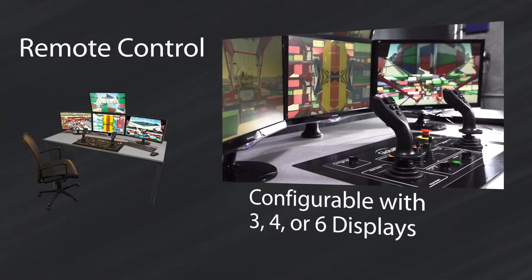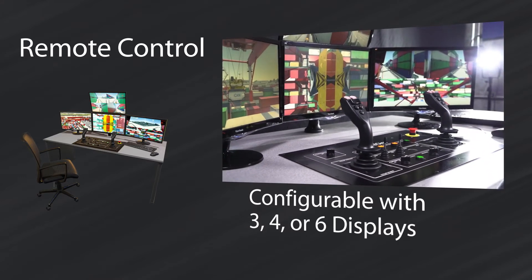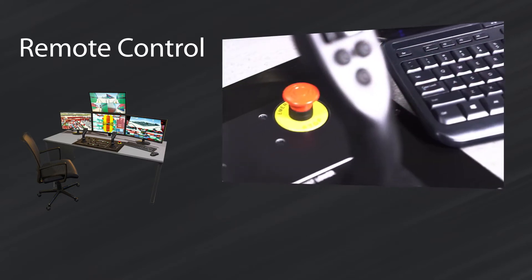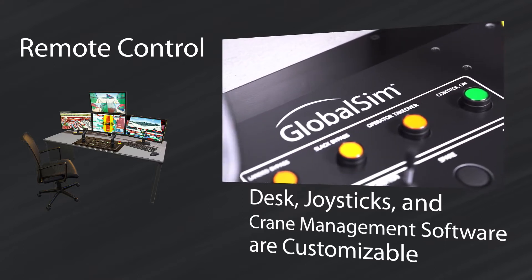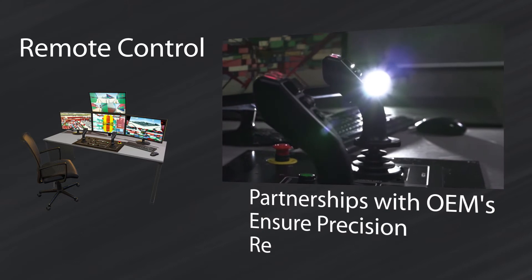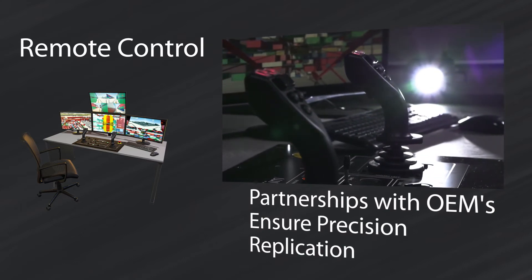GlobalSim's remote control station accurately portrays a remote control desktop and can be configured with three, four, or six displays as needed. The desk, joysticks, and crane management software can also be customized as needed to match a specific system. GlobalSim has worked with different OEMs and crane manufacturers to build remote control simulators for their specific equipment.